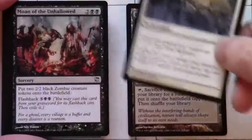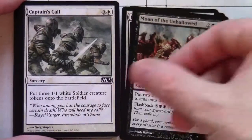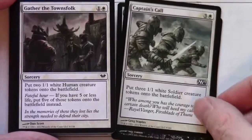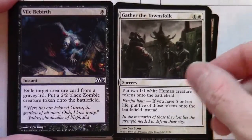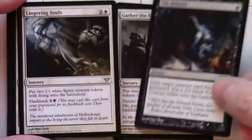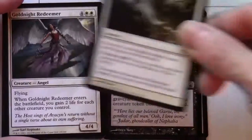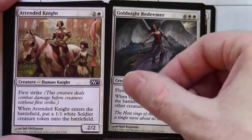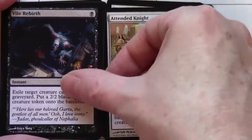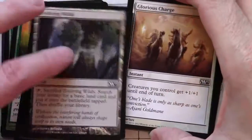First group: Intangible Virtue, Moan of the Unhallowed, Captain's Call, Gather the Townsfolk, Vile Rebirth — this looks like some sort of black-white tokens — Lingering Souls, Midnight Redeemer, Attended Knight, Vile Rebirth, Glorious Charge. So that's our first one — looks like some sort of black-white tokens archetype or strategy.